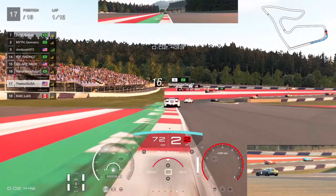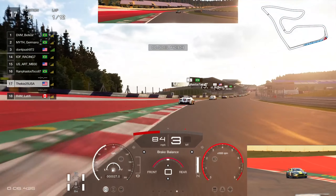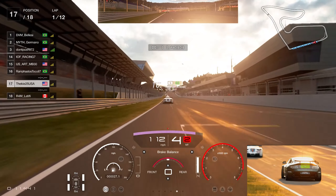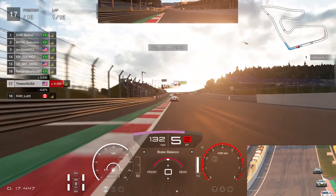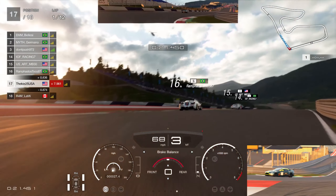We have some very fast drivers in this lobby who are in probably better cars for this track. The Ferrari was my preferred car for this combination. We did find out that the NSX was actually pretty strong here — insanely good at this track, probably close to as good as the Ferrari. But yeah, the Vantage — this was our first lap in it, we didn't get any practice.